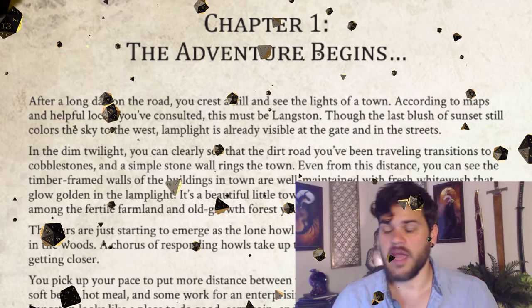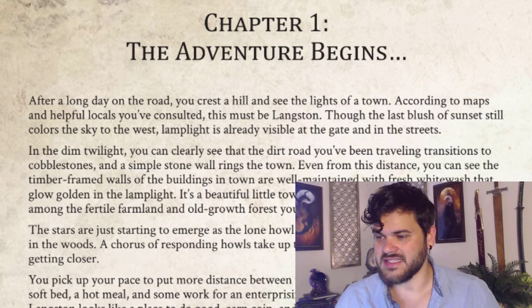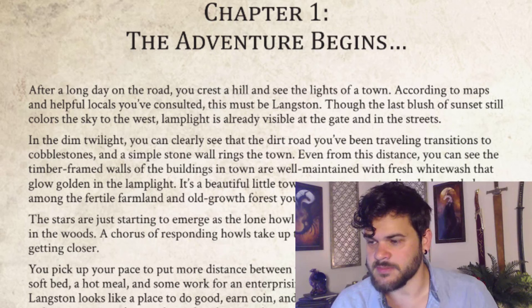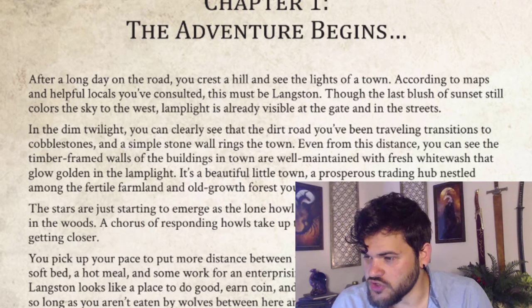Chapter 1: The Adventure Begins. After a long day on the road, you crest a hill and see the lights of a town. According to maps and helpful locals you've consulted, this must be Langston. Though the last blush of sunset still colors the sky to the west, lamplight is already visible at the gate and in the streets. In the dim twilight, you can clearly see that the dirt road you've been traveling transitions to cobblestones, and a simple stone wall rings the town.